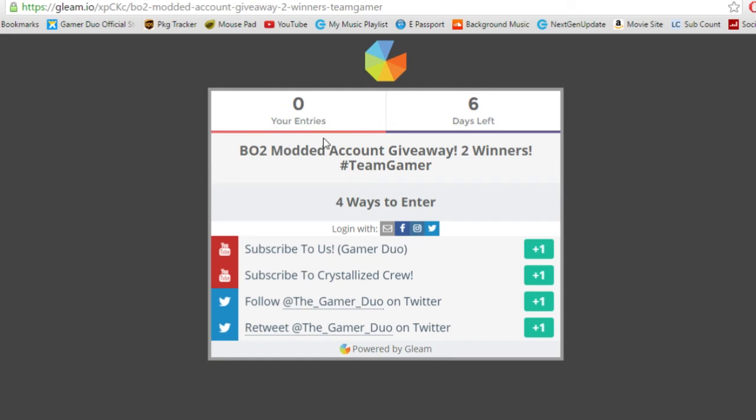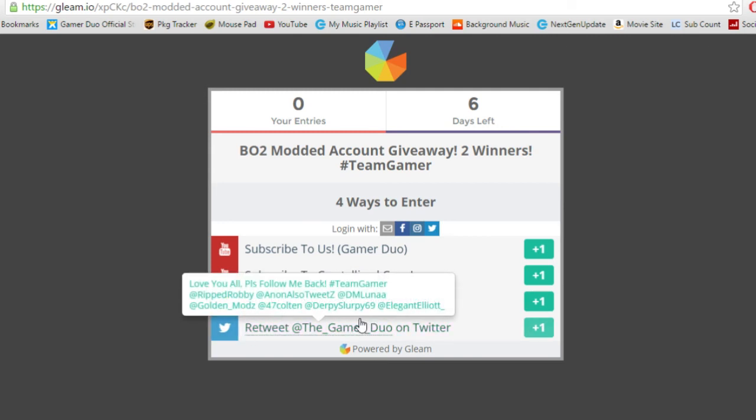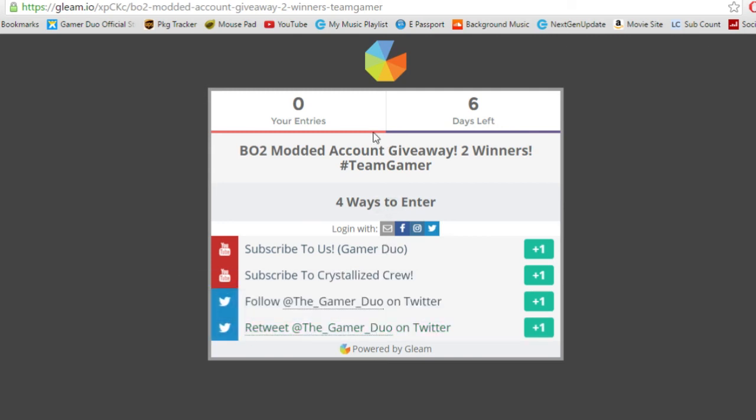Alright, here we go — we have our normal giveaway website, thegleam.io. There are four ways to enter. Make sure you're subscribed to us — that gives you one entry. Subscribe to my boy Crystalized Crew for another entry. Follow us on Twitter for one more entry. And retweet one of my tweets on Twitter for a fourth entry. That's how you guys enter.